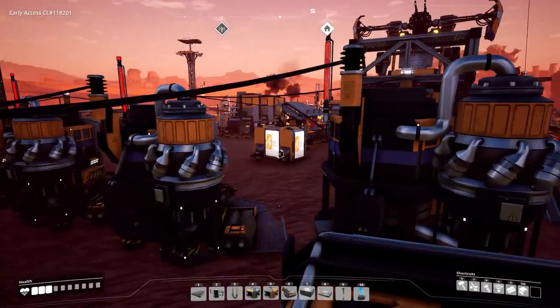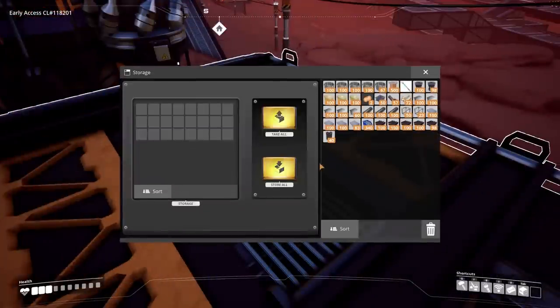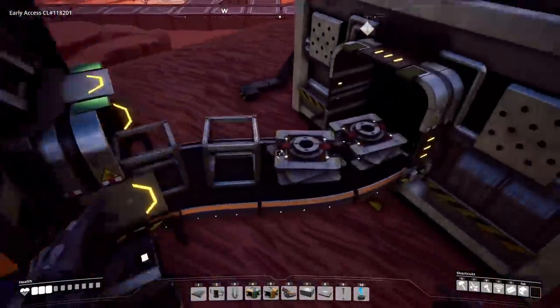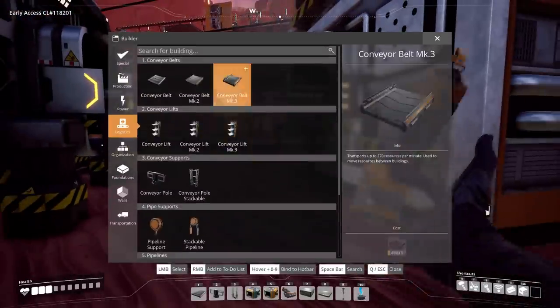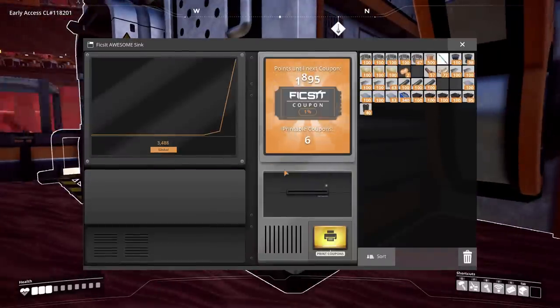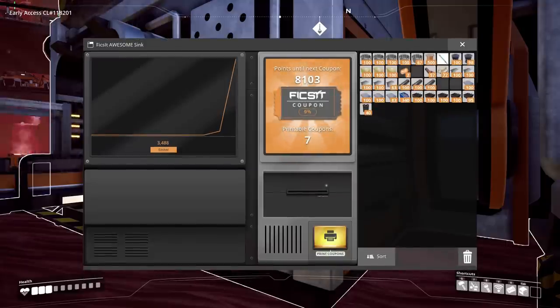For the next part of the build we need to unlock some new parts — or buy them from the Awesome Shop. We need to feed some items into the Awesome Sink. The most complicated things I have are smart plating and modular frames — there they go. Five tickets. This one cost 9,000 points; at least we could speed up that belt.